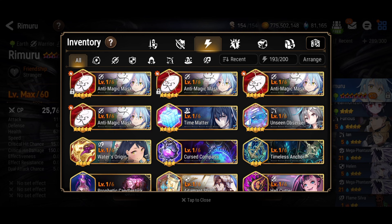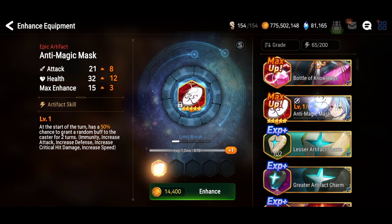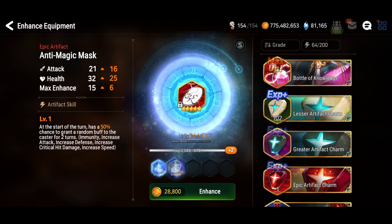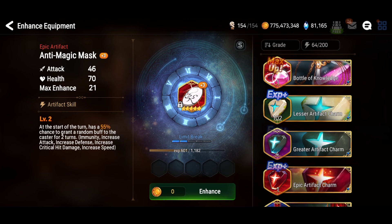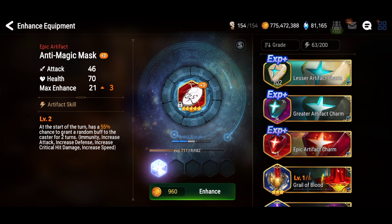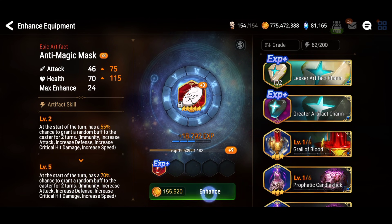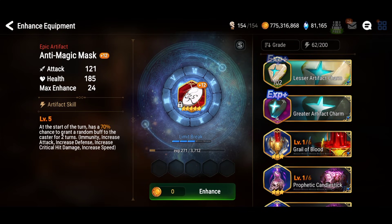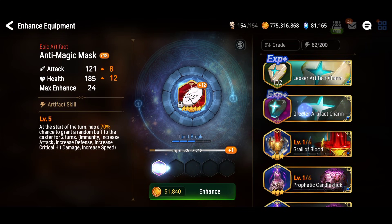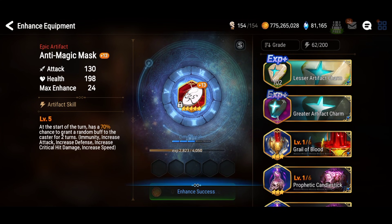Here's my build for Rimuru — counter set with immunity on his own artifact. Things I don't like: too much attack, not enough health, possibly too much speed, and not enough effectiveness. In RTA you get the Frenzy effectiveness buff throughout the battle so it's less critical, but more effectiveness would give more comfort.